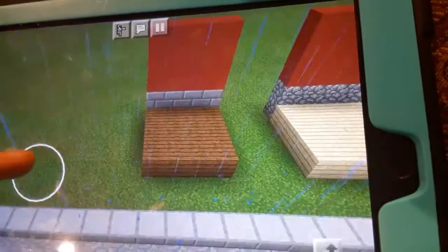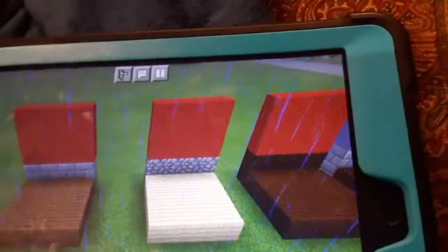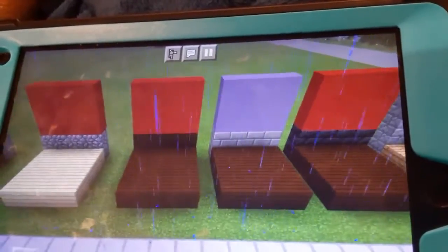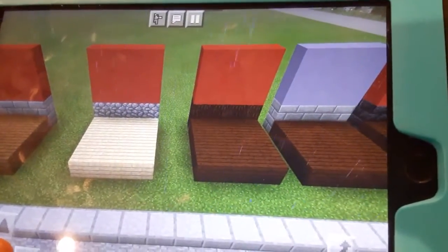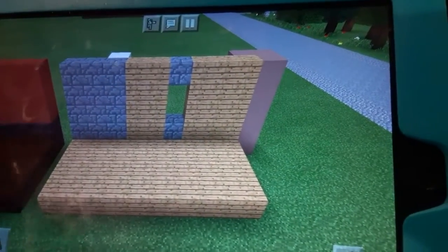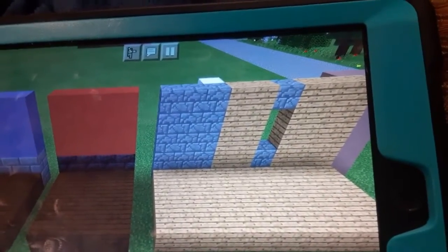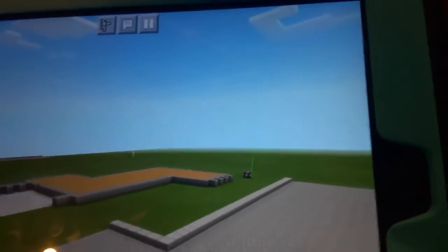Now, the first step you gotta do, before you even start building, you need to set up a color palette. I really struggled with this one, given that there were so many to choose from, and going with the theme of urban modern house, I didn't really know what to go for. I even built a mini enclosure before finally settling on it — a combo of some of the things I had strewn out here. But that's just the color palette. Then you gotta go on to build it.